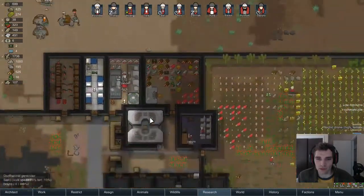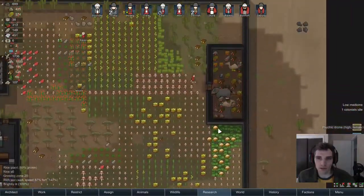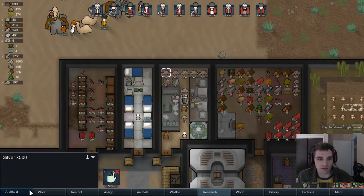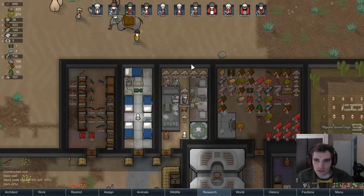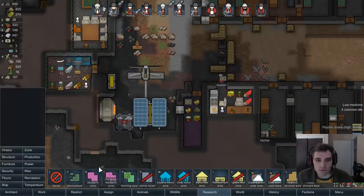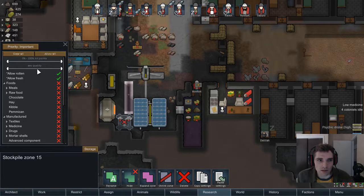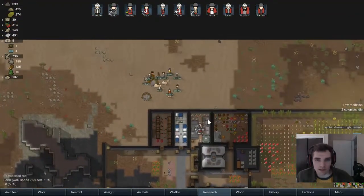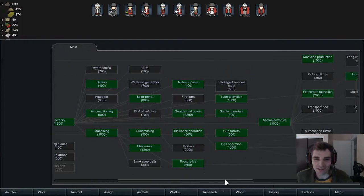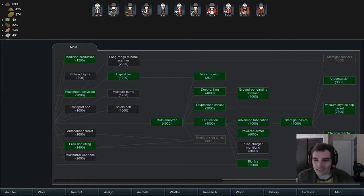That was a pretty good trade for us — we got to empty our stocks of a bunch of useless stuff like furs we weren't using. It would be a lot easier to disallow this stuff. We're creating a new silver stockpile in case we ever want to buy anything. Why are the camels legless? I guess that's just the animation — it is kind of strange.